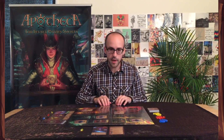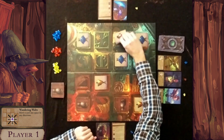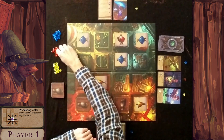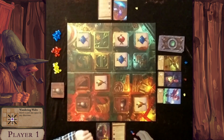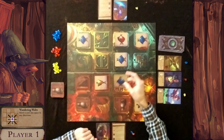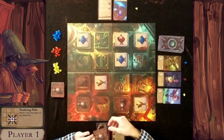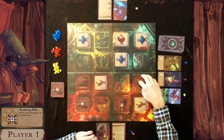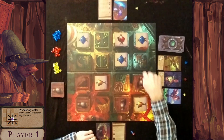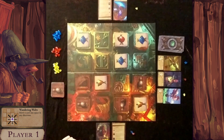Now it's back to the first player's turn. He flips a potion hoping it's blue — it's not, it's red — so he takes a red gem. For his second action, he goes for a restock as well, placing a potion to potentially set up a Wandering Waltz match using his power next turn.